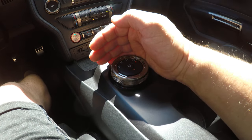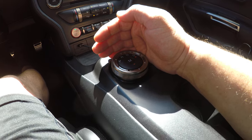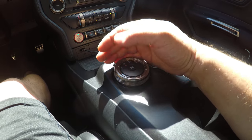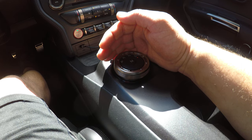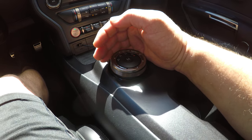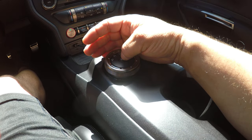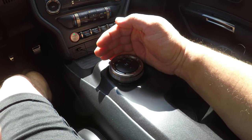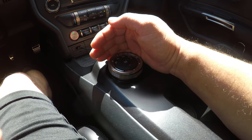Now, some of us like to drive around the water box and some drive through it — I get it. But if you drive around it and then put the car in Reverse and back to Drive, you don't have to hit Manual, but if you want it to manual-shift through the burnout, just remember: when you go Reverse then Drive, you better hit the Manual button. That's probably the mistake I've made the most, so I want to try to prevent you from doing the same.